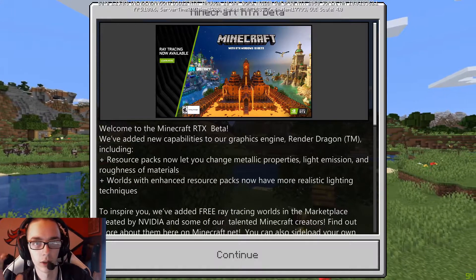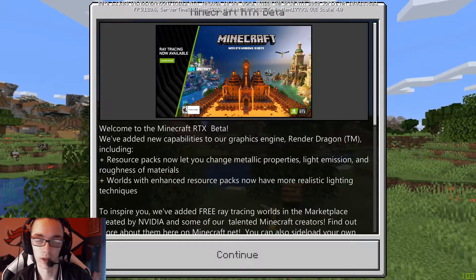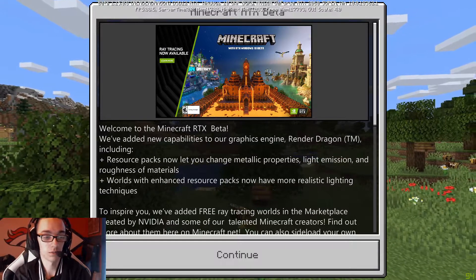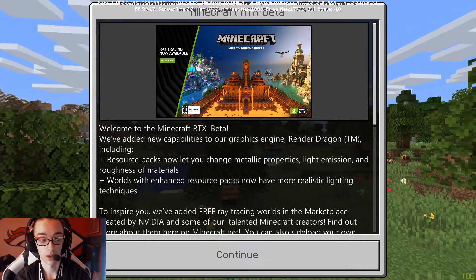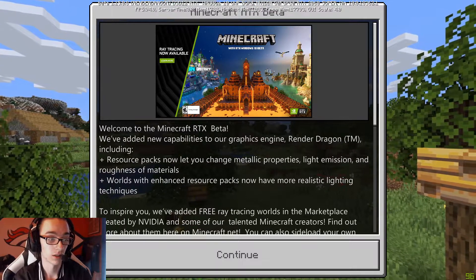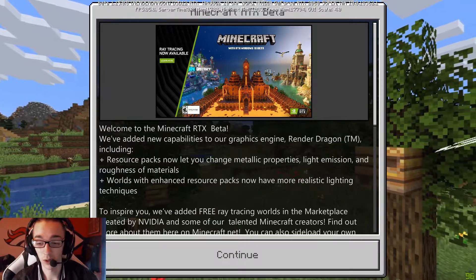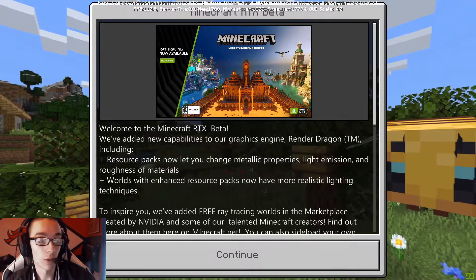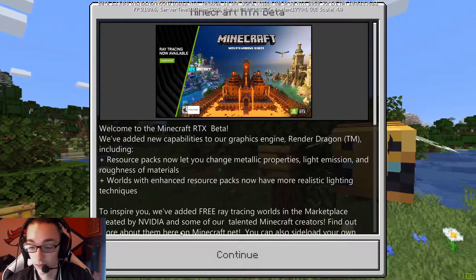I just joined the beta for Minecraft Windows 10 Edition RTX support. We're going to see how it does. I haven't looked at it yet, I just got it installed, so I have no idea how this is going to run. It's possible it'll run awful. I have a 2060 Super. The CPU shouldn't be a very important part of this equation — it should all come down to the GPU. Let's go.